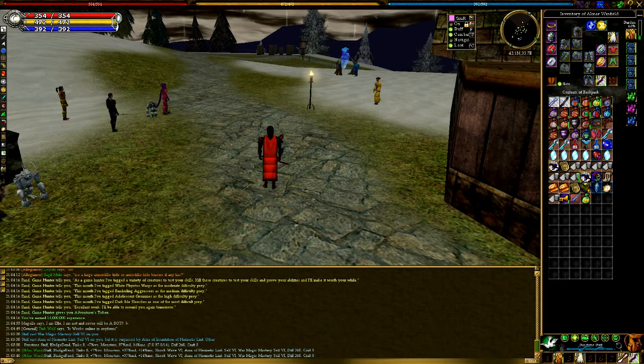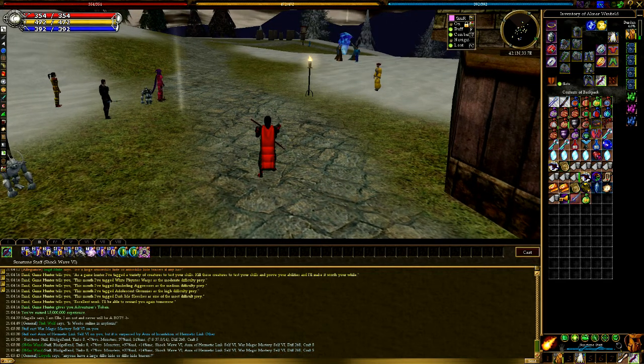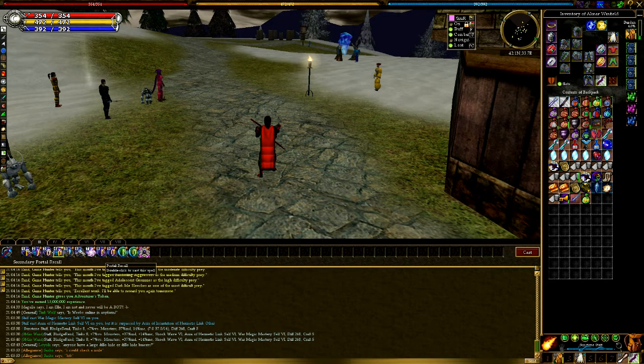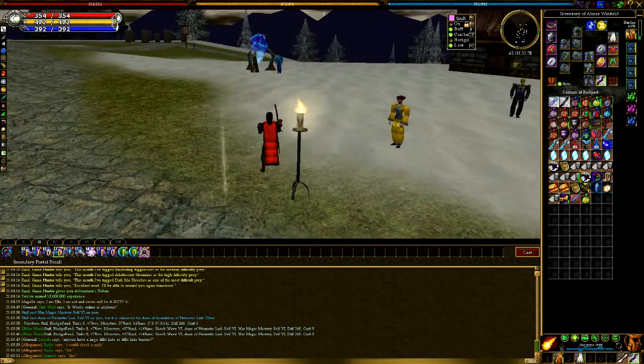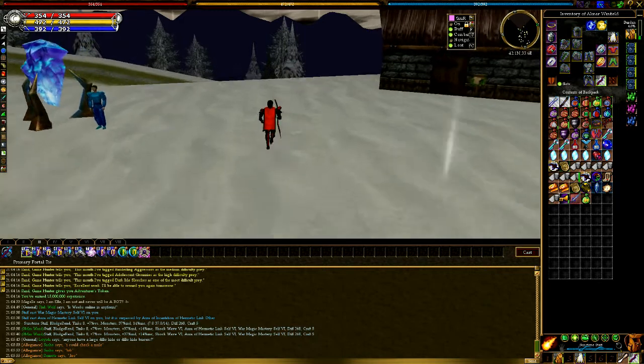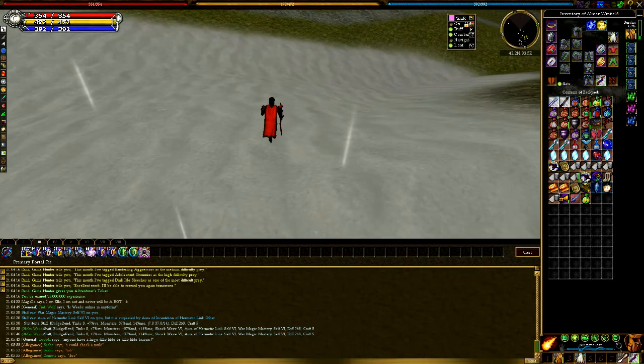First let's take a look at spells that you can cast to transport your character. There's a basic set of recalls: primary portal, secondary portal, lifestone recall, and portal recall. You can change what portal you're tied to — what portal the recall will use — by using the portal tie spell.